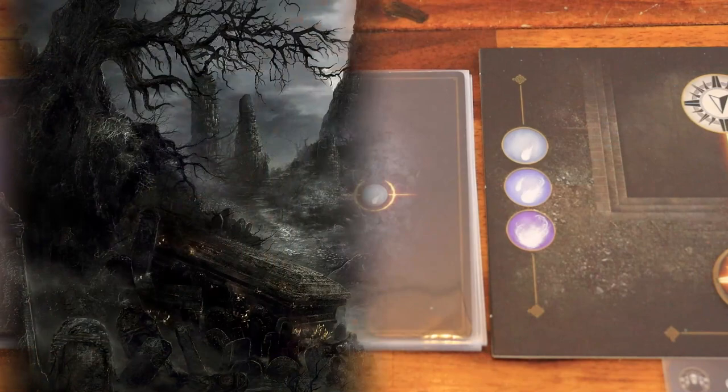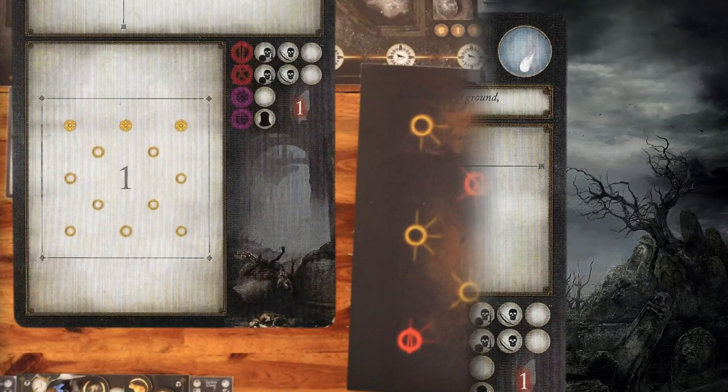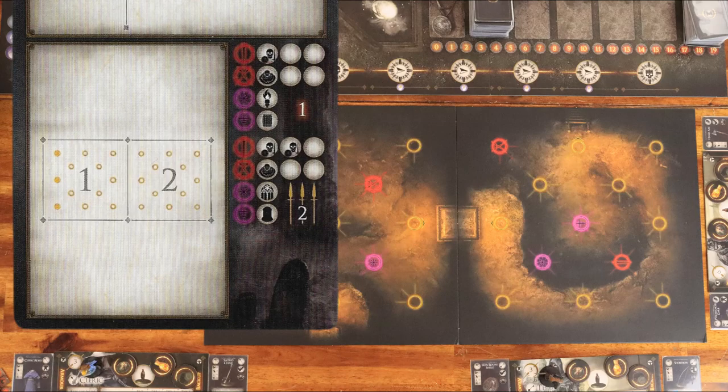In order to complete the encounter, you have to achieve the objective listed on the card. Some encounters have special rules listed in a separate section. Place the number of tiles listed on the card in the center of play — for example, one tile or two. You can use any side of the tile that is not marked with red skulls. If the encounter uses multiple tiles, arrange them as dictated by the picture, noting that edges and tiles should be connected by doorway nodes.